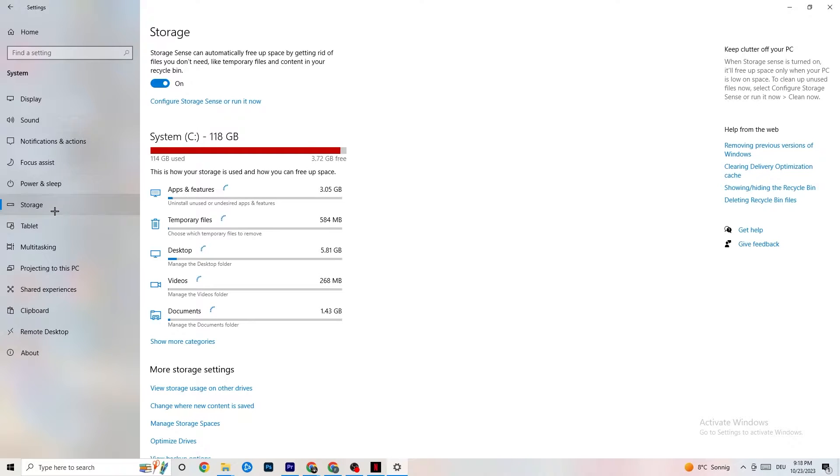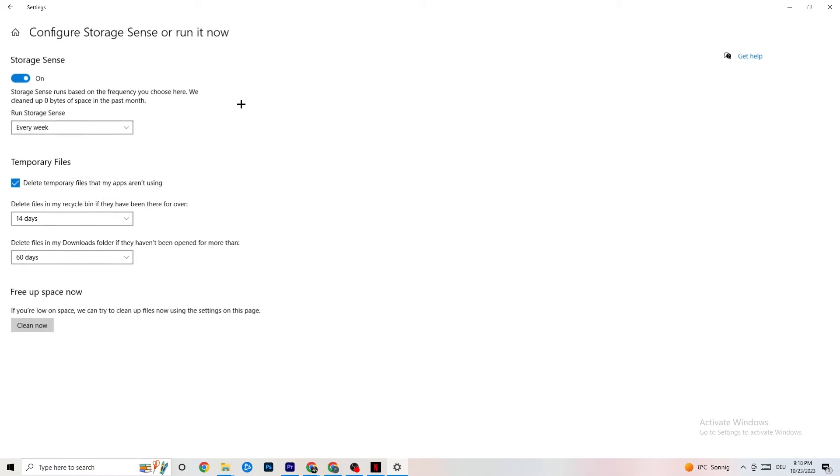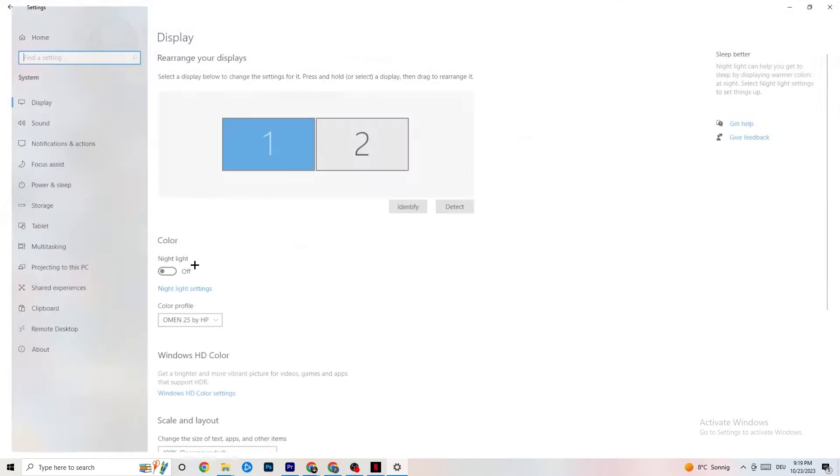Go to Storage and click into Configure Storage Sense, then Run it Now. There's an algorithm you can adjust — I keep mine set to every week, 40 days, 60 days. Afterwards, click Clean Now, which will delete every temporary file you don't need on your PC and get rid of trash you don't need.